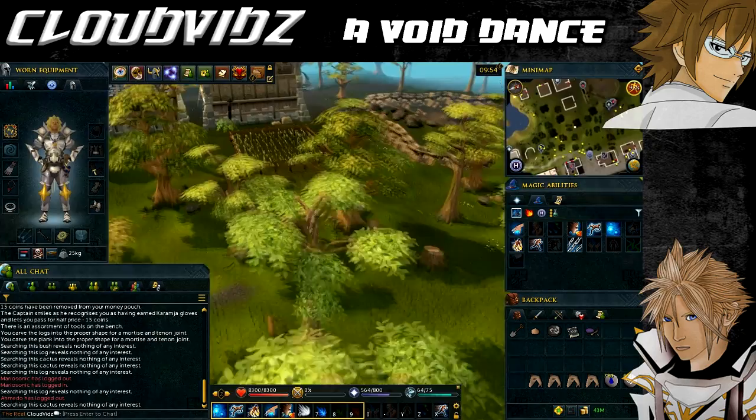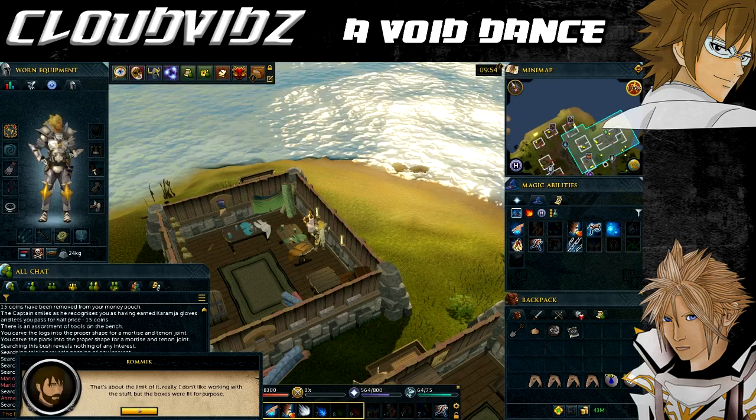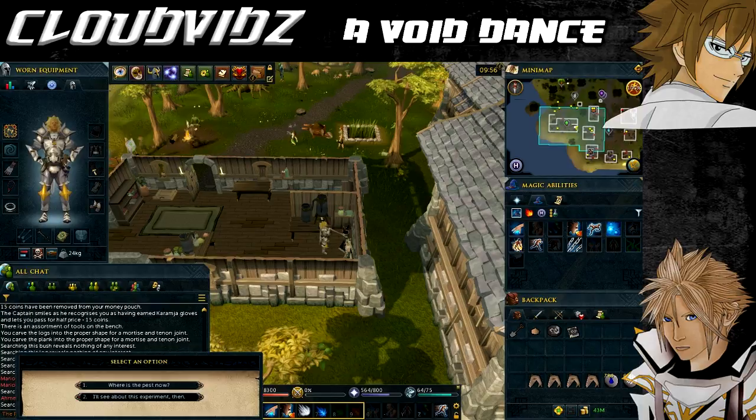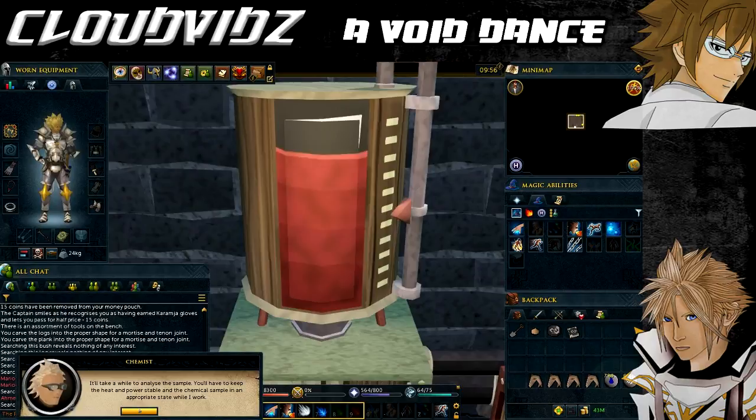Head over to Rimmington — the quickest way is via the Port Sirim Lodestone — and speak with Romanek about the waxwood. He recently delivered a large order of boxes made of waterproof waxwood to an unknown buyer in Falador. After learning about the waxwood, go into the chemist's house to the west and speak with Captain Coruscant and then with the chemist, who'll require you to help him analyse the purple goo in his laboratory.